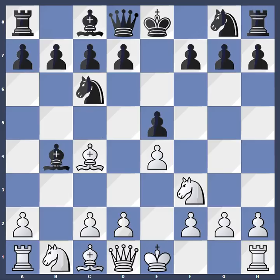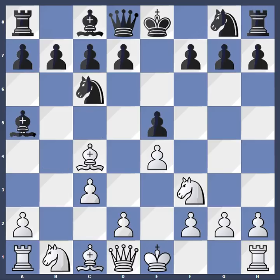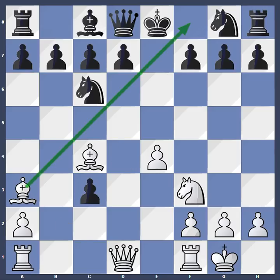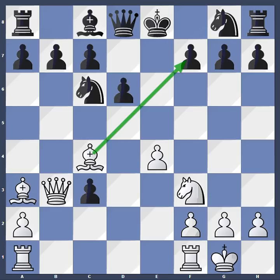Bishop takes b4, c3, bishop a5, d4, e takes d, castles. And now bishop takes c3 is perhaps not the most accurate continuation, but knight takes, d takes, and with bishop a3 — the standard move in the Evans Gambit — designed to prevent black from castling, and therefore d6 is almost forced. And queen b3, another idea in the Evans Gambit, exerting pressure on the weak point f7.